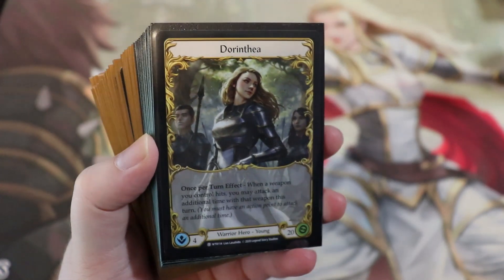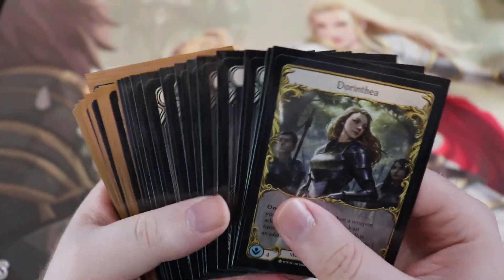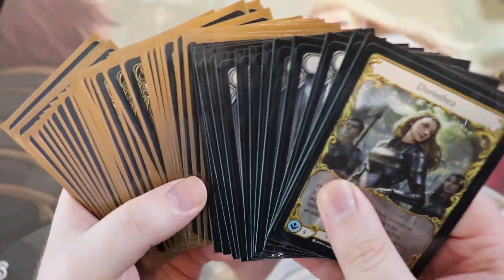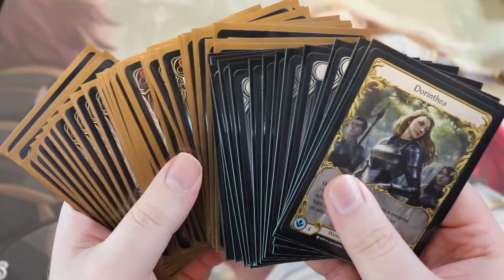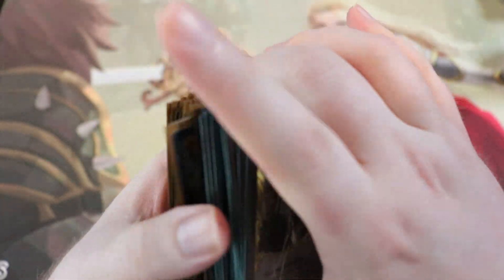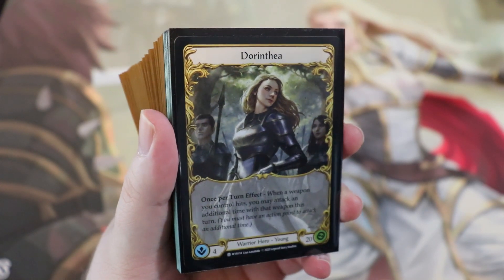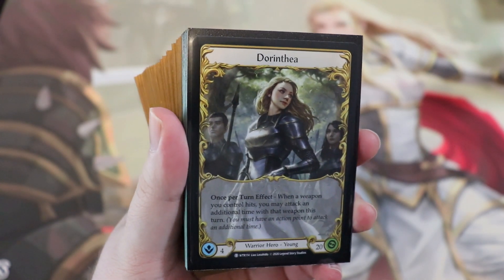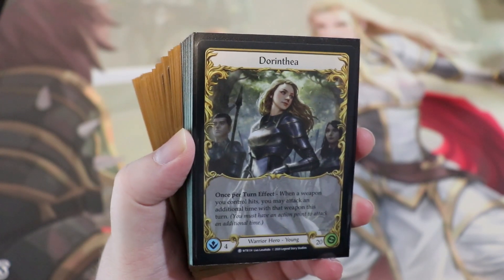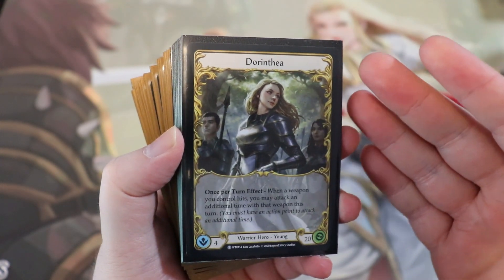Even though this deck is all commons, it did not feel weak at all — it feels very, very strong and a lot of fun to play. You can always just play driving blade, attack with Dawnblade, and the Dawnblade is super threatening. That's one of the things I love about this deck in particular. Thank you so much for watching — please let me know what you think in the comments, and let me know which of those other decks you'd like to see featured next. Commoner is a great, cheap way to get into Flesh and Blood, and the decks are still powerful. See you next time!